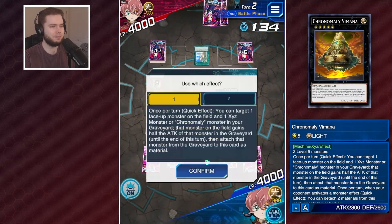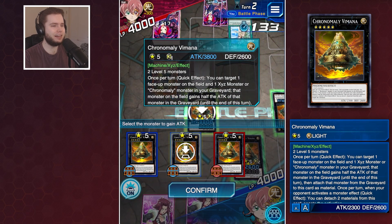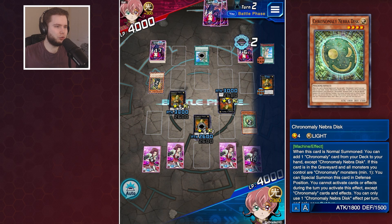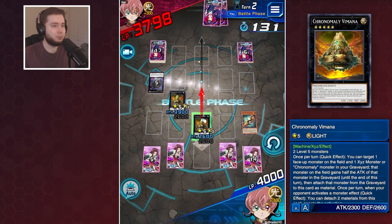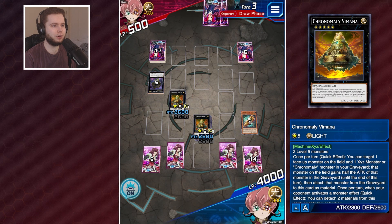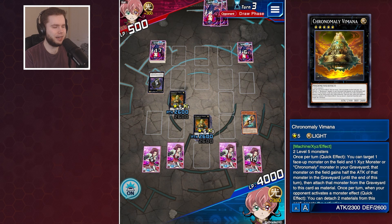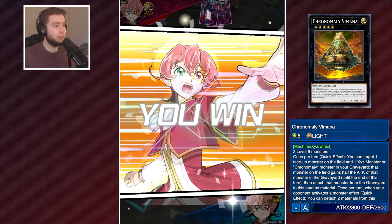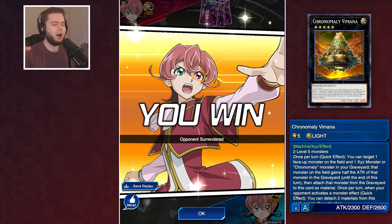I'm going to play my second Vimana, which will make my Vimana gain even more attack points. This should just work - it's so scuffed but it works. 2600 damage and we've got enough for one negate. We're going to win. There we go - Chronomaly versus Chronomaly, I'm the better player.